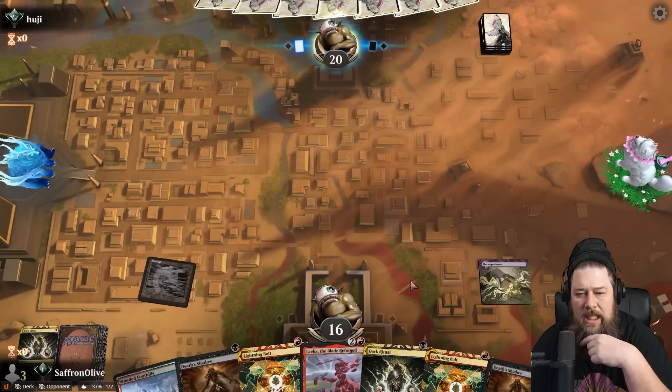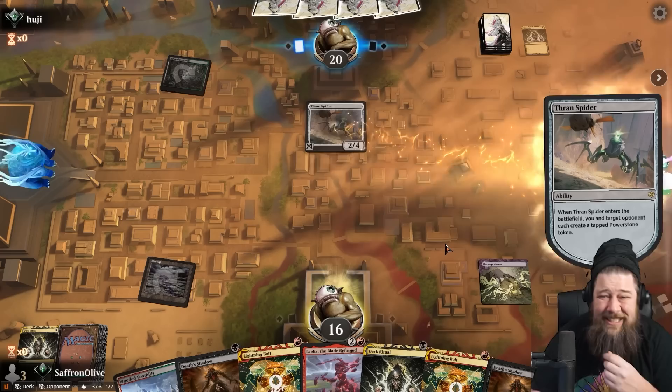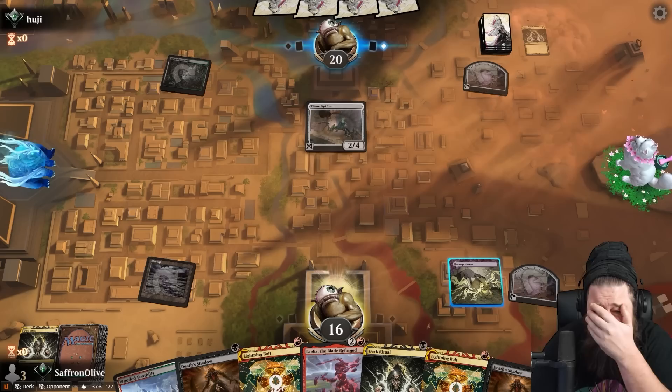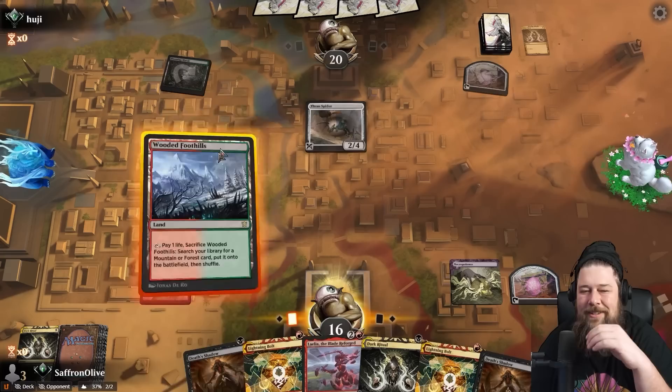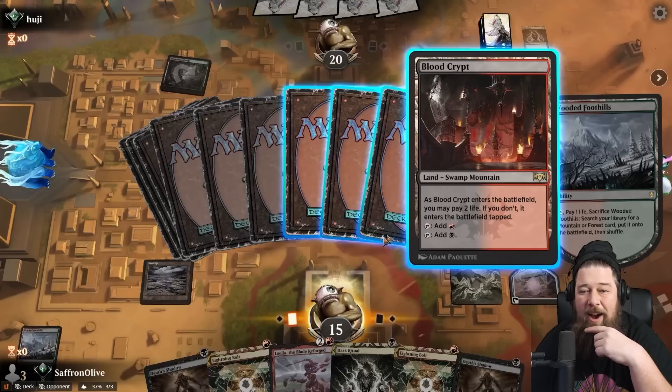Can we win next turn? Opponent has Dark Ritual — oh God. Oh no — they Dark Ritual into... Thranspiter?! You could have given me a hundred guesses with that Dark Ritual on the stack and I would not have said Thranspiter. That's how far off the radar the Thranspiter is. I don't think we can quite win this turn, so we're going to go on a slightly different plan: play multiple Death Shadows and give up on the Layla kill.